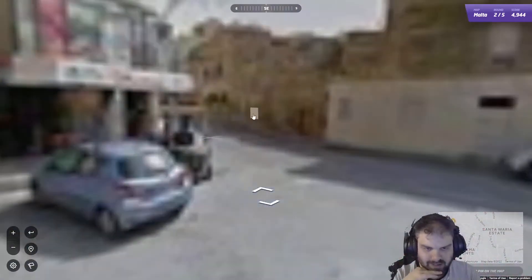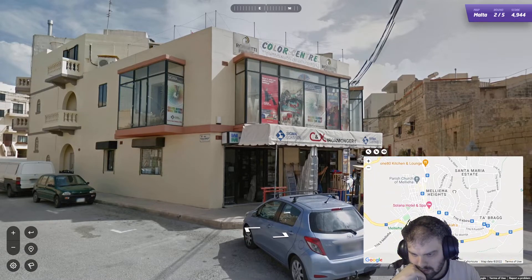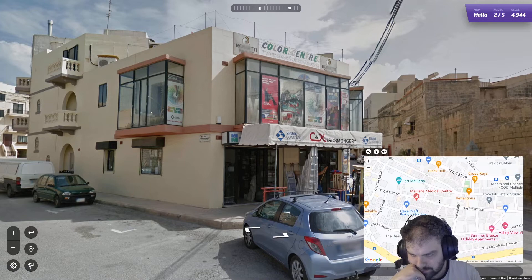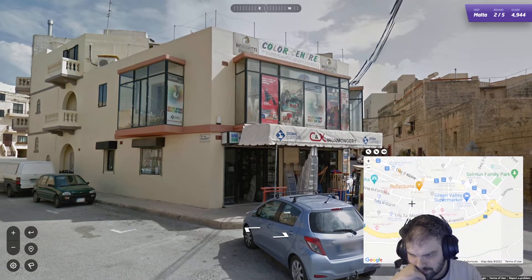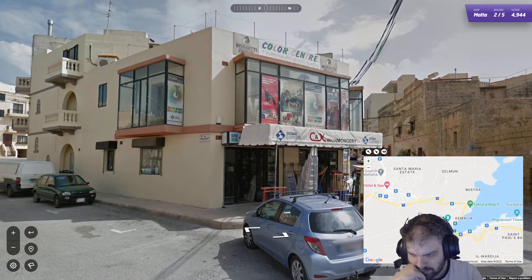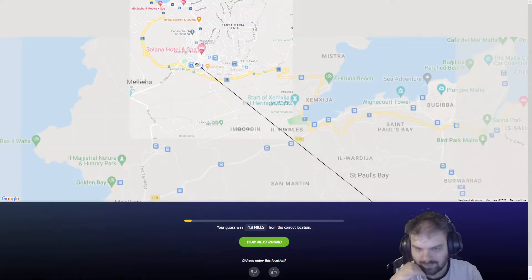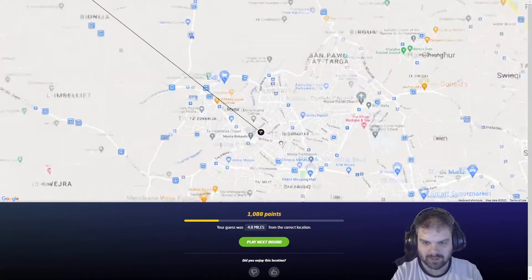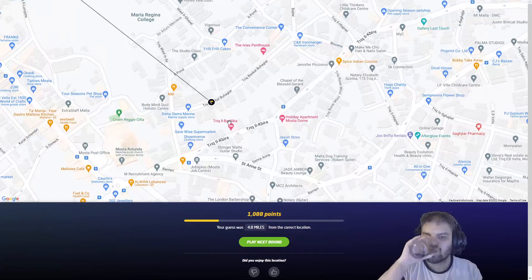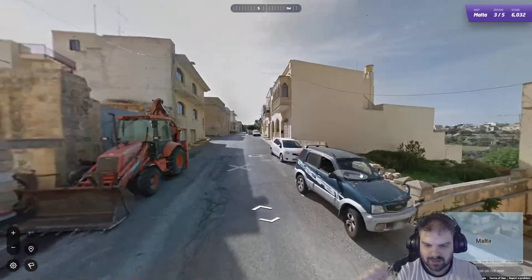That van saying Melieha on it is all I've got to go on. I'm going to go down here somewhere. I was very wrong - we're down here. Mostar. Only a thousand points. God, this is hard.